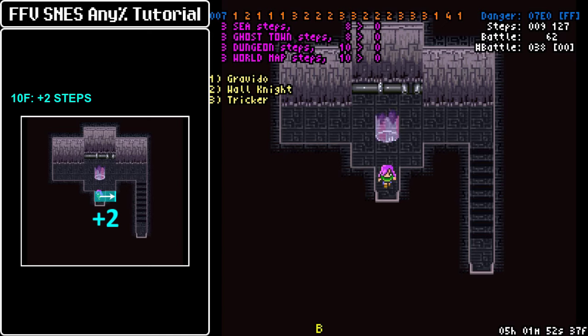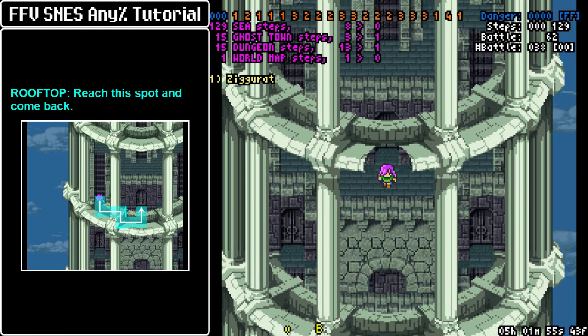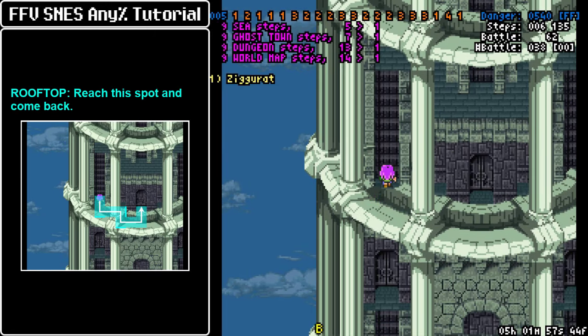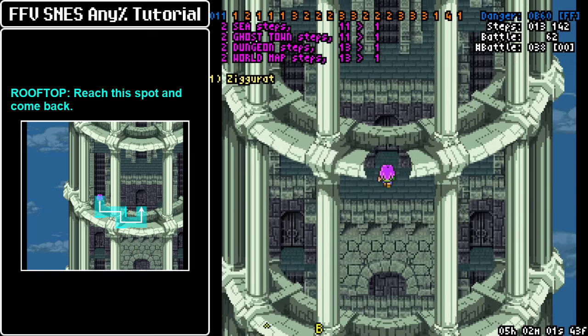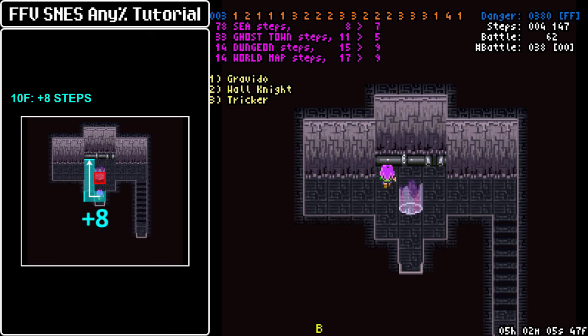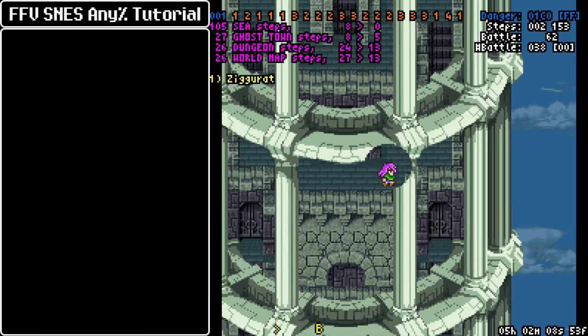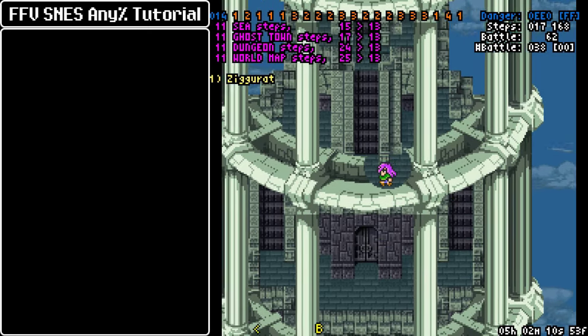Before going inside we want a couple of steps. We use a visual reference — I use the bottom of the stairs here — and then you need to go back to kill another encounter, then take 8 steps. Make sure to avoid the save point because it's an event tile and it messes up the step route, and then we can approach Atomos.